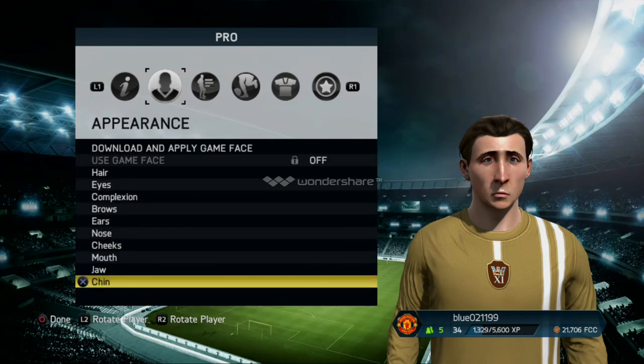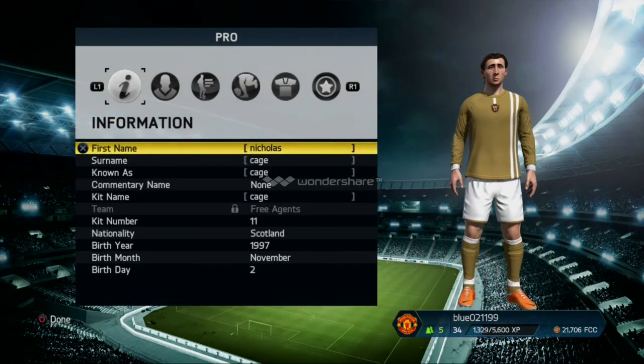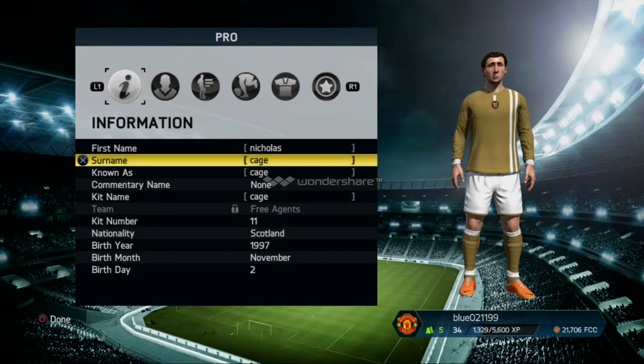And guys, that is how you make Nicolas Cage. For the information, just put your nationalities in Scotland, call him Nicolas Cage, make him anything you want. I just want to make your pro look like Nicolas Cage. I just want to thank you guys, I hope you've enjoyed — like and subscribe for more, and leave a comment as to who I should do next.